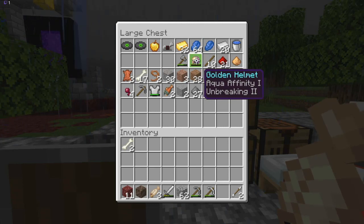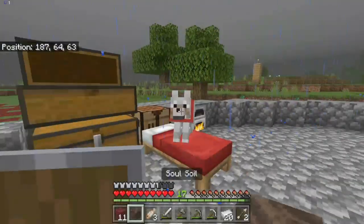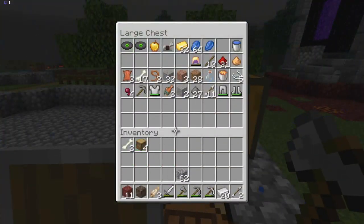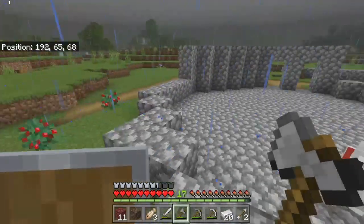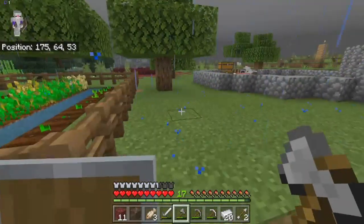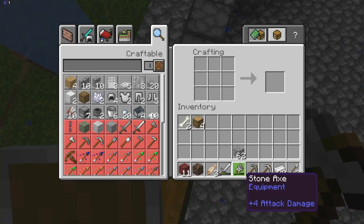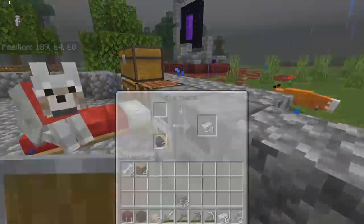If you have to wear gold armor in the nether, I definitely want Unbreaking on it so I can use it for an extended period of time. I'm thinking blast protection, probably even blast protection as well, because the only thing you really have to worry about is ghasts. I'll probably make nether armor - not netherite, but armor specifically designed for the nether, which would be a gold helmet with blast protection or regular protection, and maybe even diamond armor. Netherite armor just for exploring the nether, with fire resist on one of the pieces.